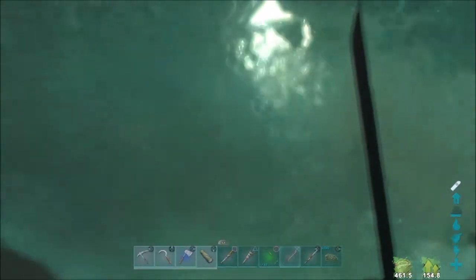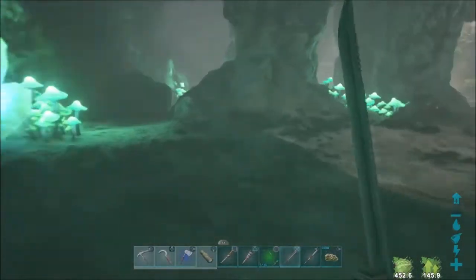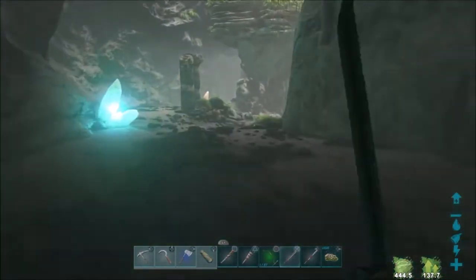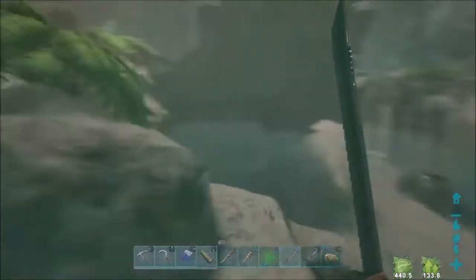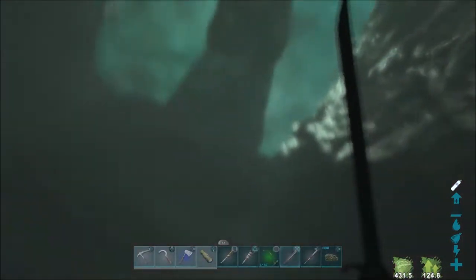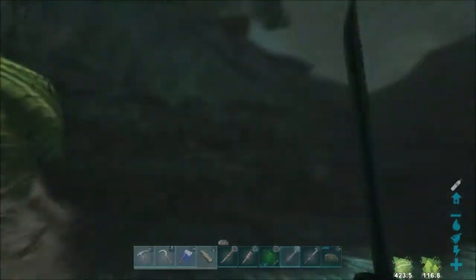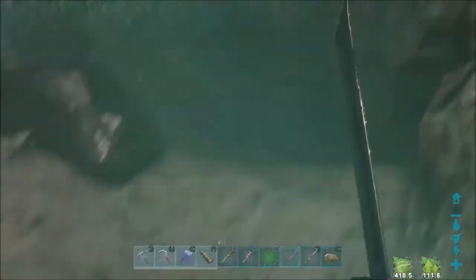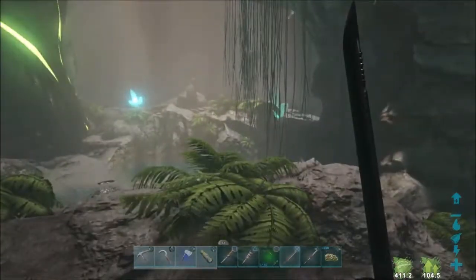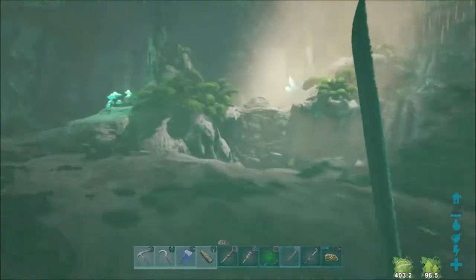This is my first time getting into the cave today, so I don't know what all to expect in here. The last time I came in here, there was nothing in here, so hopefully some stuff spawns in. We might have to just explore until we get somewhere. There's not even a drop right here. Why is the water red? I'm not going to try that if the water turns red. It didn't do anything to my health, but if the water's turning red, that's not a good sign.